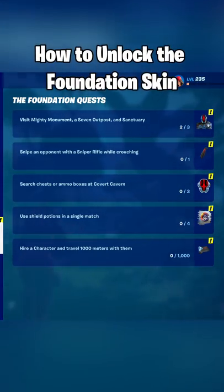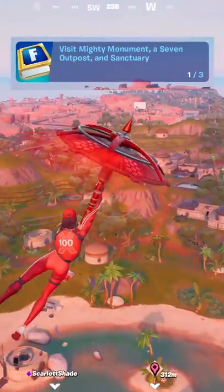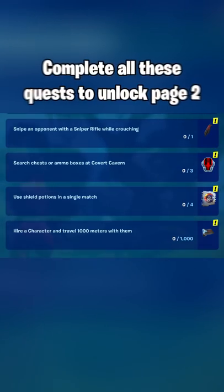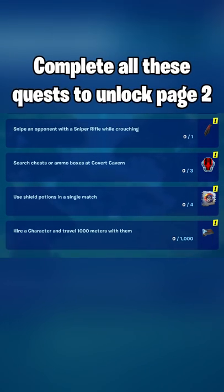Here's how to unlock the Foundation skin. The fastest way to get the skin is to go to the rock statue, then rotate to the Sanctuary. Then you're going to want to make your way over to a nearby Seven outpost. After that you'll unlock the skin, but you're not done yet — you need to complete all of the quests shown on the screen.